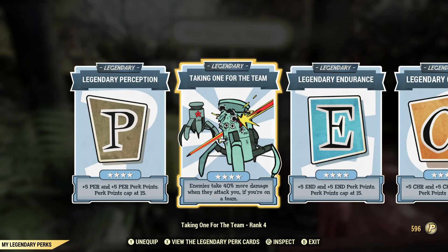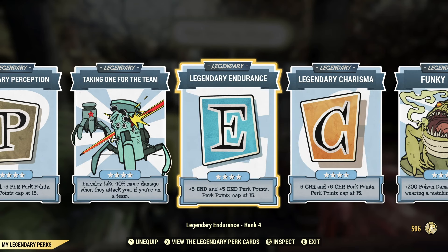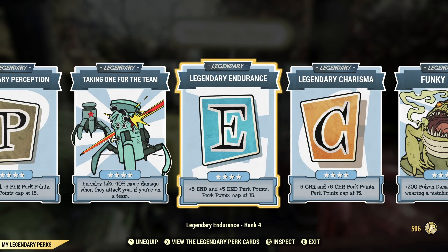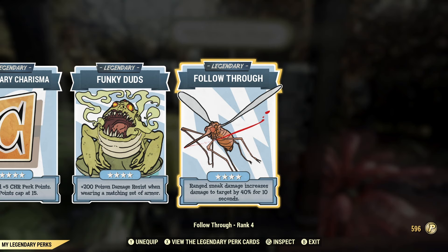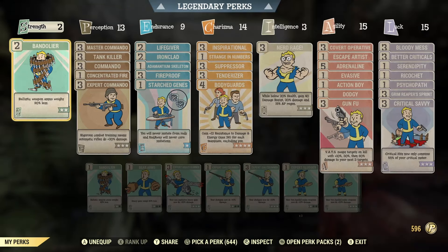I've also changed my legendary perks. I used to run five special legendary perks for SPECIAL stats but I've dropped that down to three — perception, endurance, and charisma. I've got taking one for the team so enemies take 40% more damage when they attack you, funky duds for plus 200 poison damage resistance while wearing a matching armor set, and follow through to boost damage a little extra.